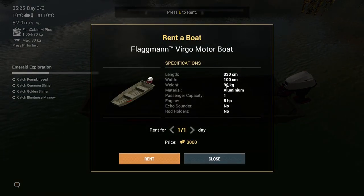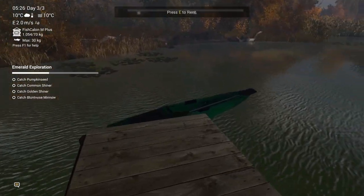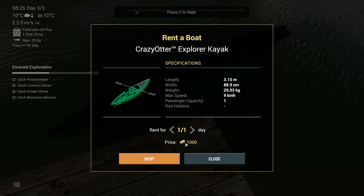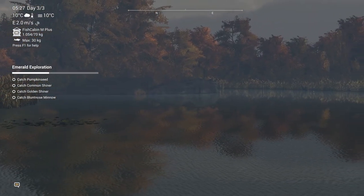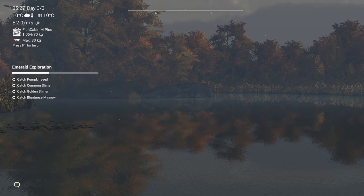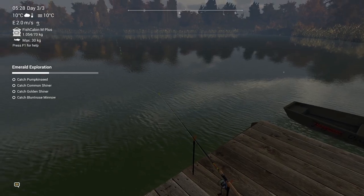The power boat can go pretty fast — 3,000 credits for one day. You don't need a boat; you can make all your money from the dock. The canoe takes a lot longer to row and costs 1,000 credits. If you want that special fish, rent a boat and cast at that rock over there — that's where you can get trophies and uniques. But I'm not going to bother with that.